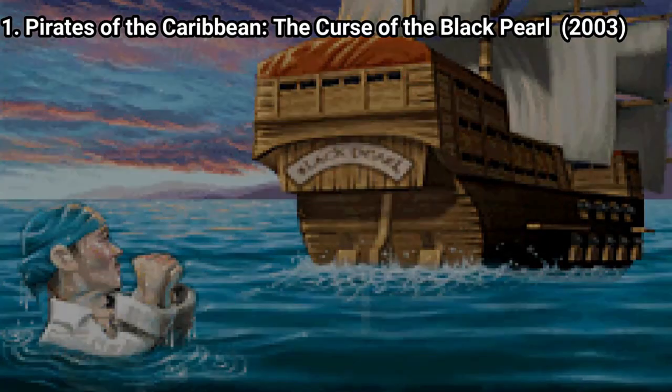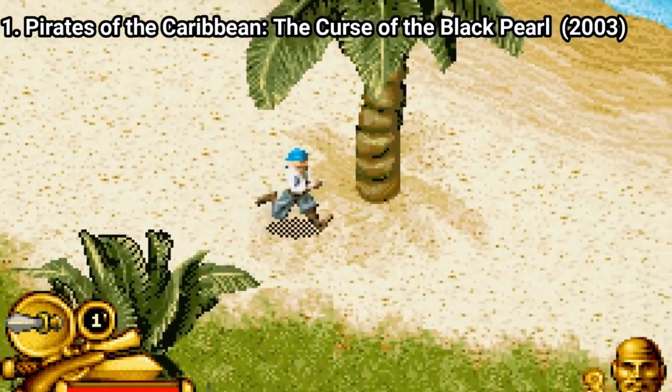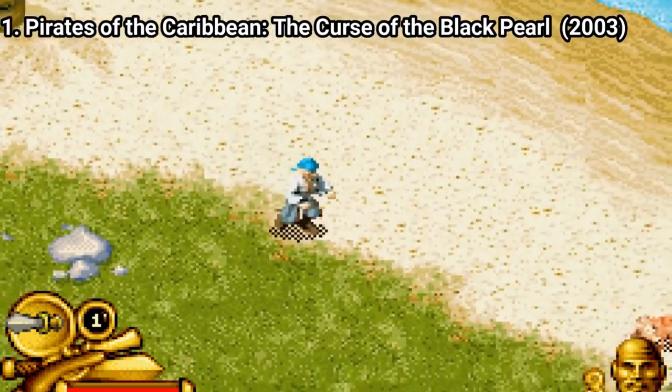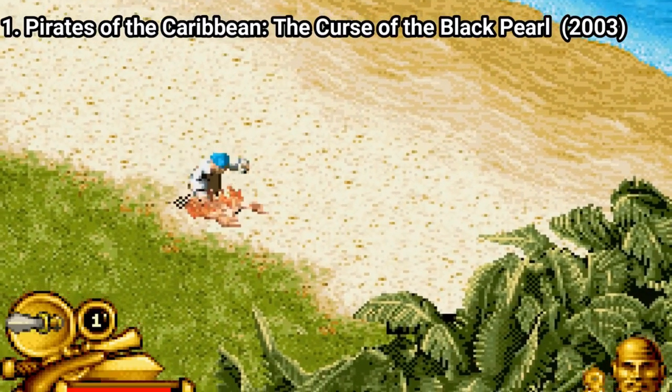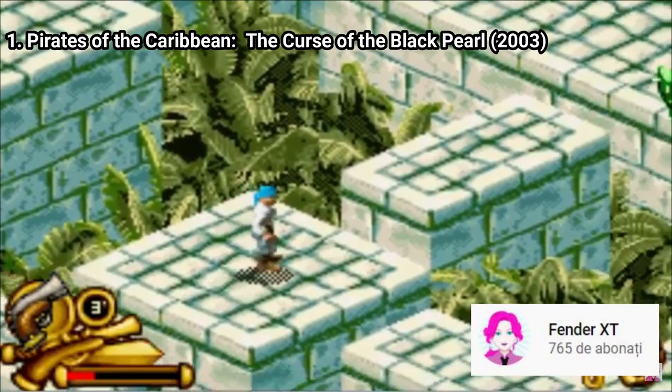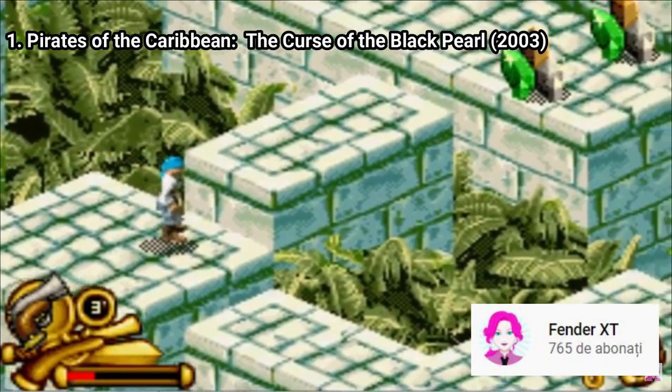Pirates of the Caribbean: The Curse of the Black Pearl is mediocre. The plot is confusing, the gameplay is a mixture of bad stuff — controls are clunky and the isometric view makes it even worse. You'll have to do some pixel-perfect jumps in some areas, and with the clunky controls and isometric view, you'll have a hard time.